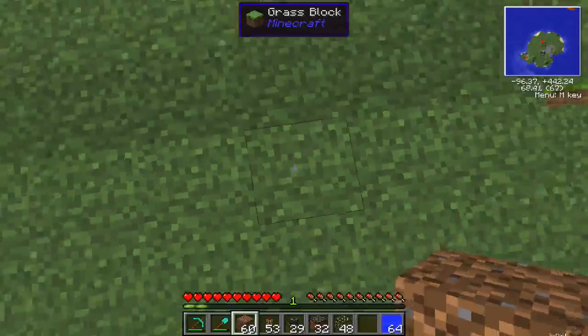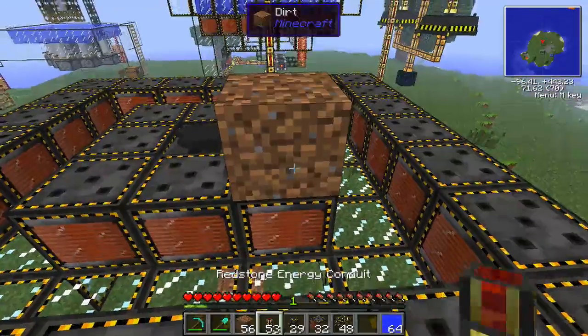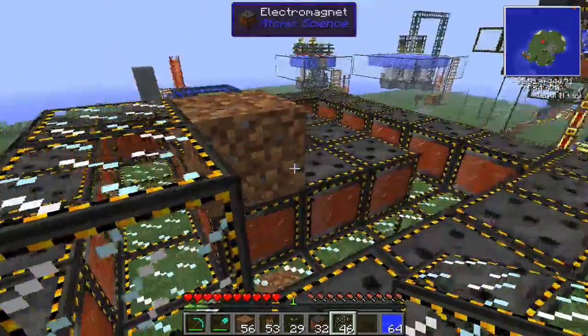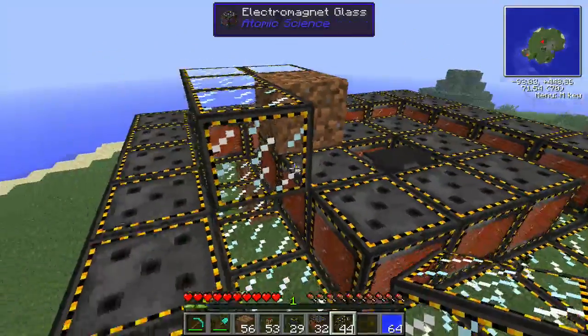Then you have to go above and put this around the top. You'll have that area that's empty for the plasma to go through.